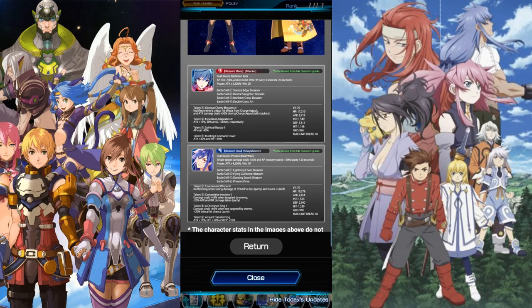Now let's go over DS real quick. Rush mode is Phoenix Blast Wave — single target damage dealt plus 30 percent and AP recovery speed plus 50 percent for the party for 20 seconds. So Maria is good for HP recovery and DS is good for AP recovery. Power attack is times 4500, a 10-hit attack. Battle skills are Lightning Chain Blossom, Flying Guillotine Blossom, Dancing Sword Blossom, and Phoenix Drive. At max level with full limit break, DS's HP is around 19K, which will probably bring him to 22-23K. Attack is 2800 — pretty decent — but as a sharpshooter the speed more than makes up for the lower damage output. Defense is 2100, pretty good.